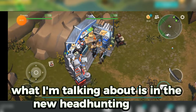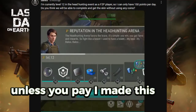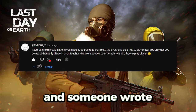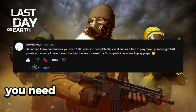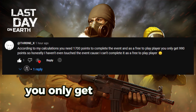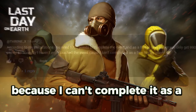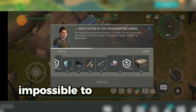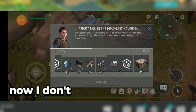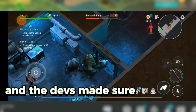What I'm talking about is the new headhunting event, where the devs made it so that you can't obtain certain rewards unless you pay. I made a post yesterday asking if, as a free-to-play player, it's possible to reach the final levels. Someone responded: according to their calculations, you need 1,700 points to complete the event, but as a free-to-play player, you only get 990 points. So I haven't even touched the event because I can't complete it. It's literally impossible to get the carbon composite factory parts in the purple blueprint unless you pay coins. I don't care about the skins, but these resources would be very handy for weapon mods, and the devs made sure you can't get them.